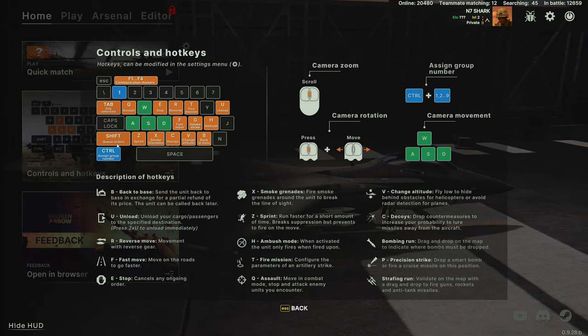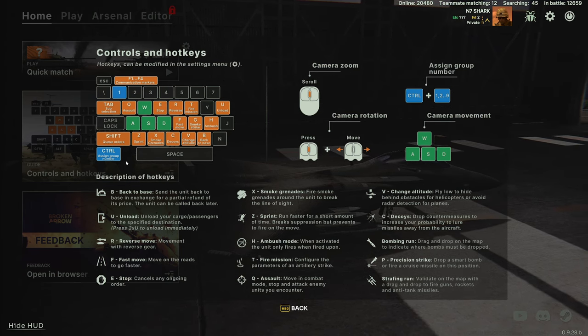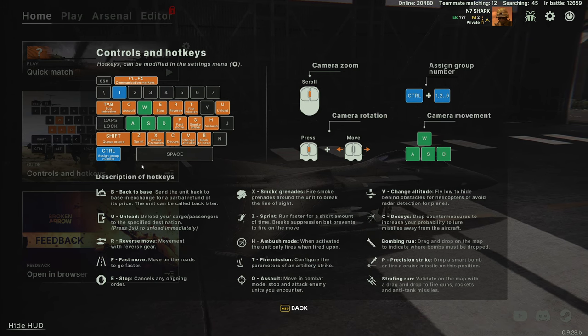Shift is purely for queuing up orders. But what you can do is: select the group, hold Shift to select the new units, make sure they're all selected, and then Control plus the number again to reset the group.